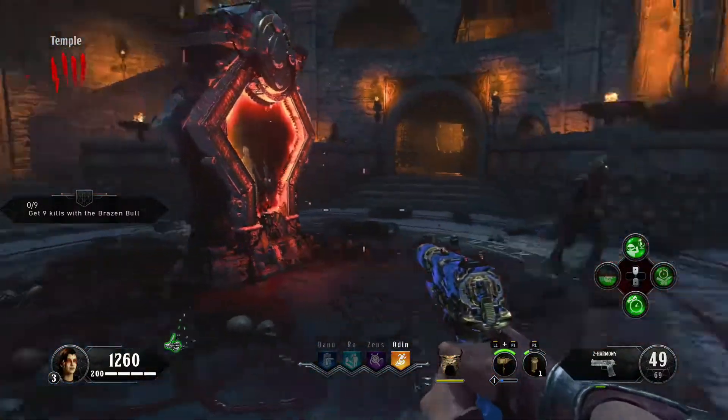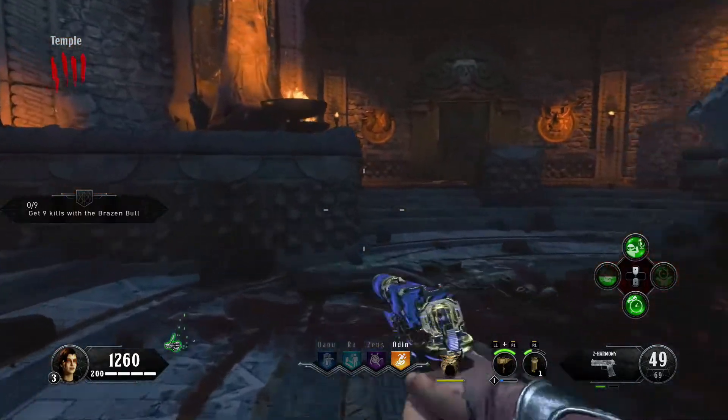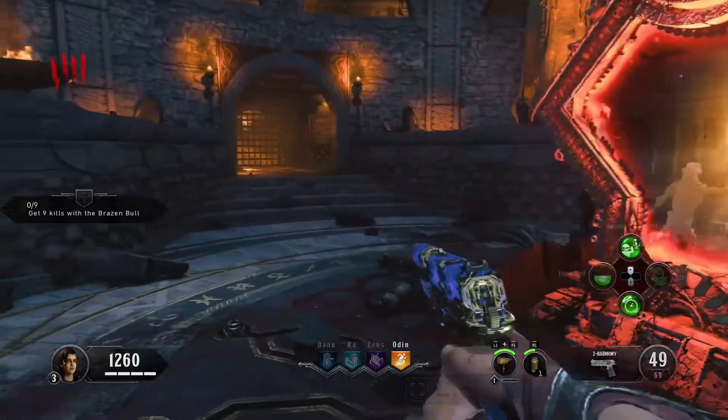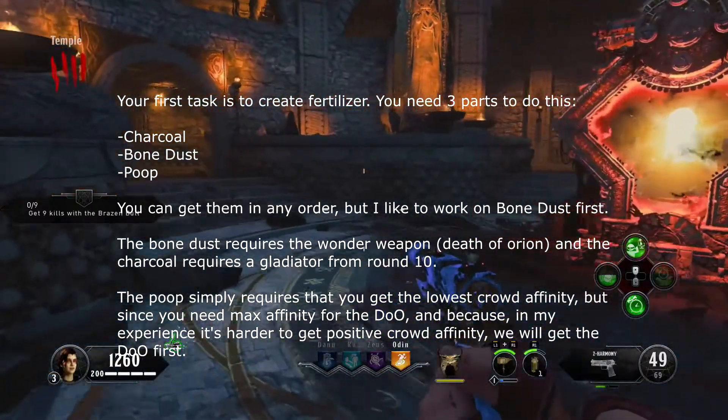This is where my Easter egg guide is going to deviate from my map guide. So what you're going to do here — let me explain how you actually start the Easter egg. After you get Pack-a-Punch open, you can now start the Easter egg. You're going to be collecting three parts to basically craft fertilizer, and you're doing this to do the Danu tower challenge. That's the one you have to do first — the Danu tower challenge.